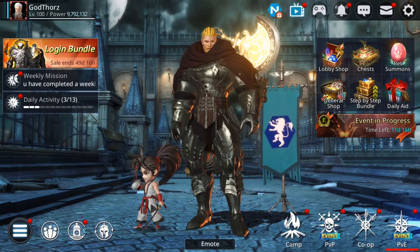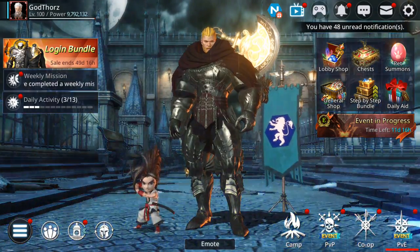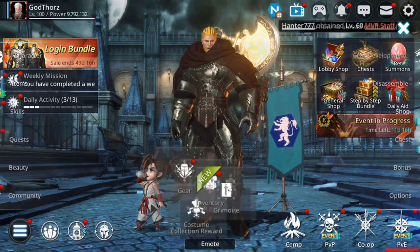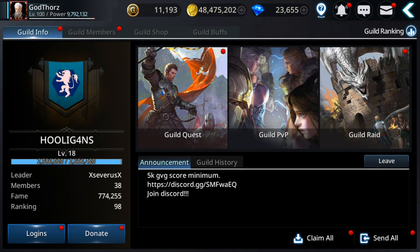There are also weekly missions — another way you can get 210,000. Each of these missions gives you 70,000, so 210,000 per day. If we add up the 1.2 million from the gold dungeon, plus the tower 480,000, plus the weekly 210,000, that's 1.9 million guys.